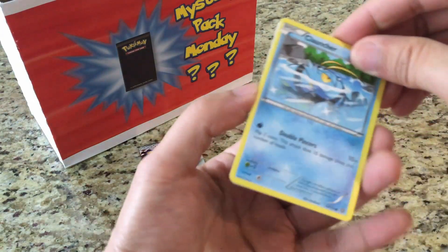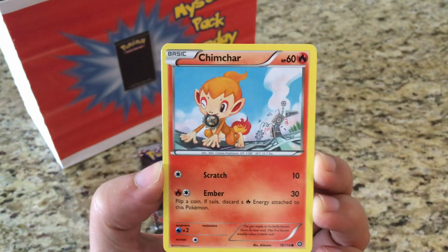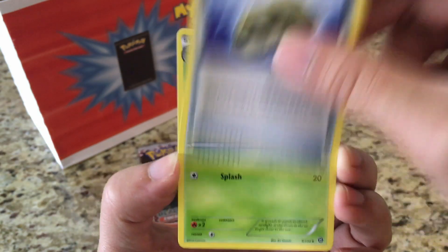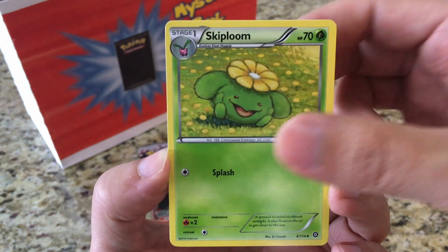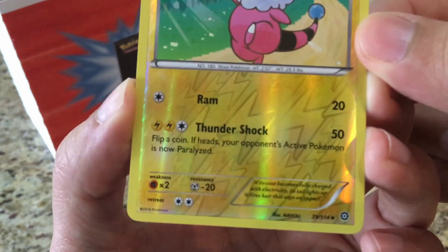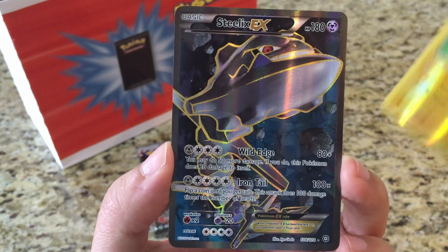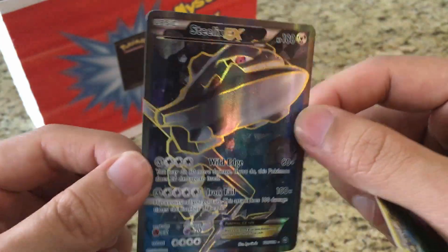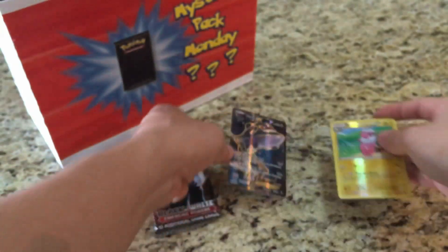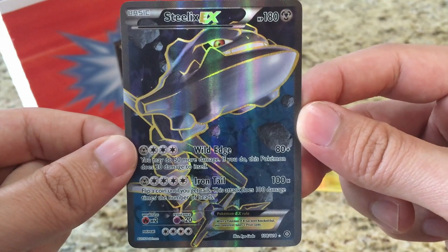The Steam Siege pack starts us off with a Clauncher, Nidoran, Chimchar, Nosepass, Litwick, Zangoose, Fossil, Onix, Skiploom. The reverse is a Flaffy — pretty cool. And the rare... we got something — it's a Full Art Steelix EX! Awesome pull on this Mystery Pack Monday, really cool card!